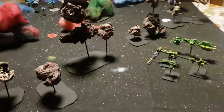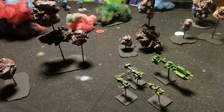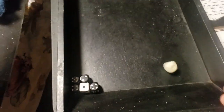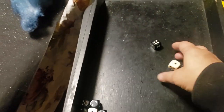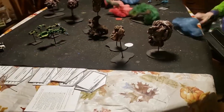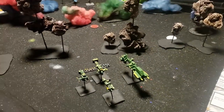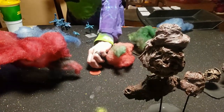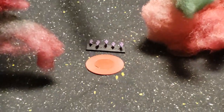We have this region of space with a nebular edge and an asteroid field edge. There are four objectives on the table to score on. We roll for initiative — Julie goes first. We are playing the standard game, not the ebb and flow mechanic. Squadron phase begins.